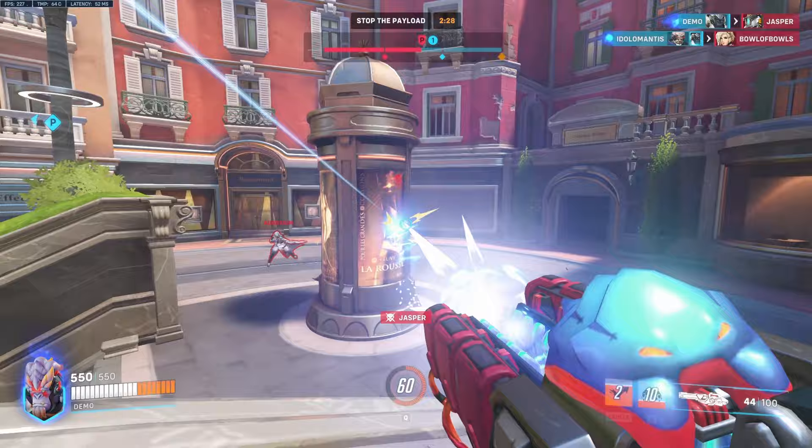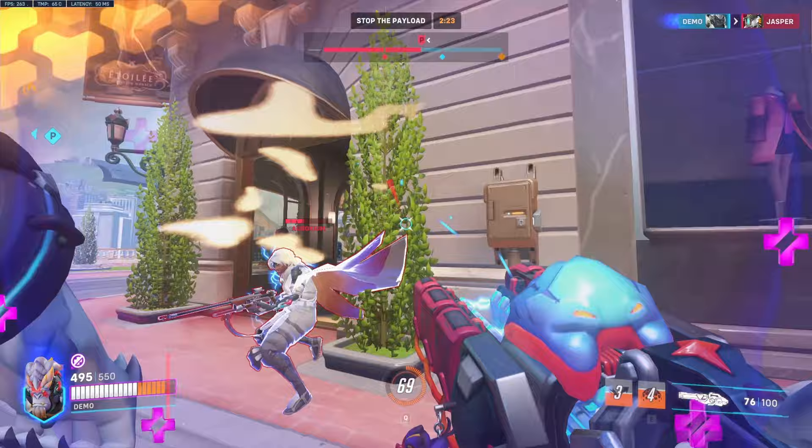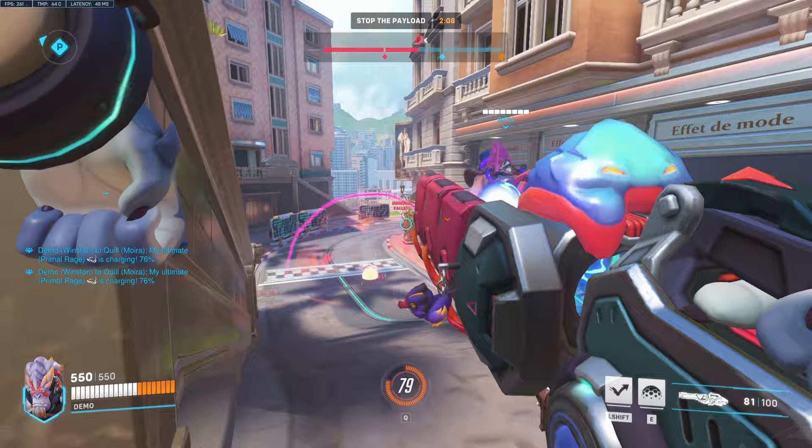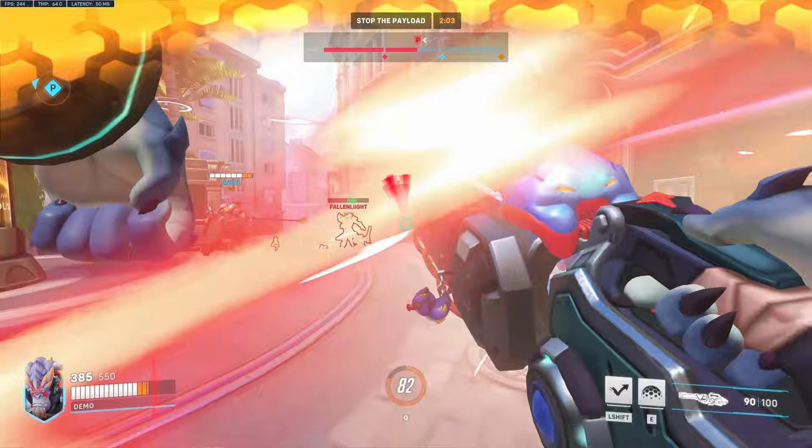I'm gonna jump back — the Bastion is on turret mode, so I'm gonna place a bubble right in front of him so he has to shoot through the bubble first. I'm gonna go on Ana here first before the Soldiering — that's the healer. There we go, got the healer. I should be able to kill the Soldiering as well if he's low — no, he's not low so I'm just gonna back up. You gotta play passively and aggressively at the same time when you're playing Winston.